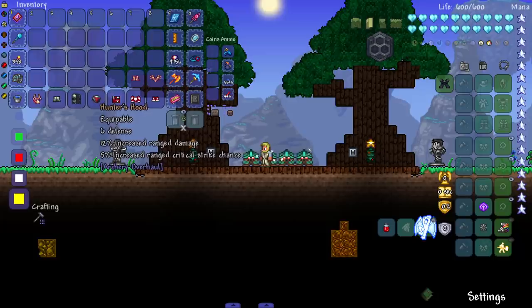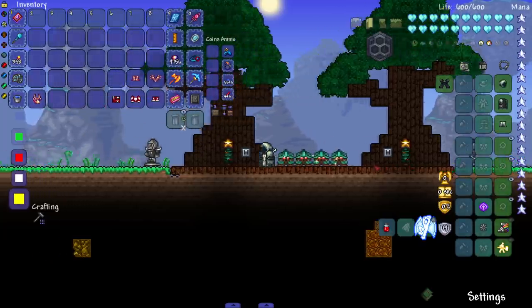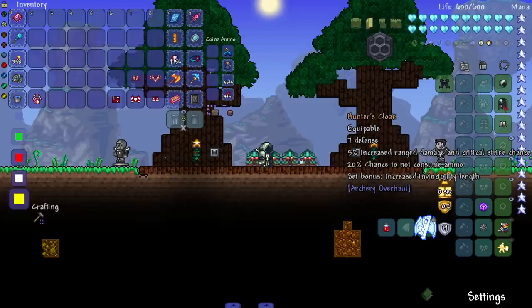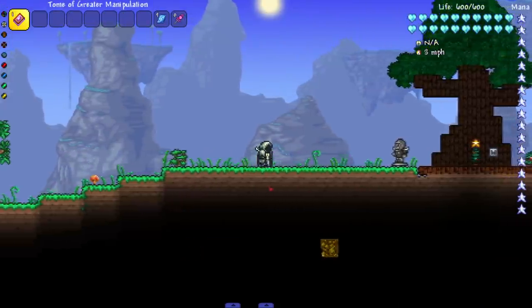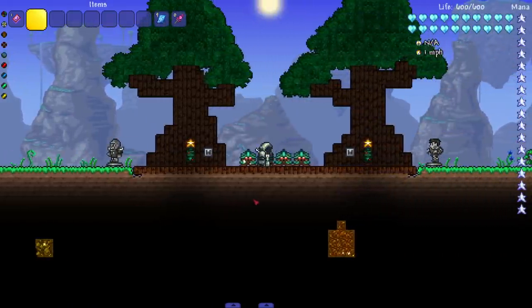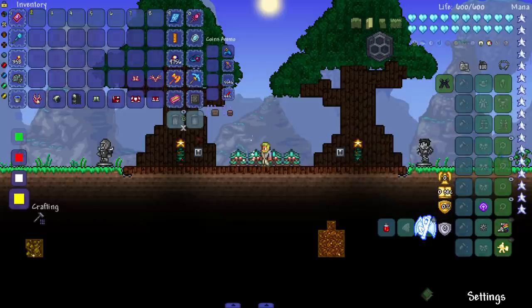On to the next two sets. We have the Hunter set, which increases a lot of damage, critical strike chance, and movement speed from the greaves. This set looks cool as hell. The set bonus: increased invincibility length — so when we get hit, it's pretty much like the Cross Necklace; we'll be invincible for a little bit longer with more i-frames. I like how they use the cloak that you can get from the Traveling Merchant.